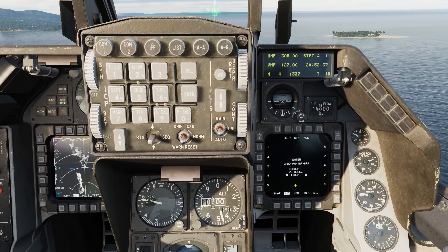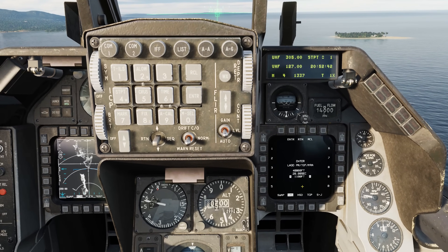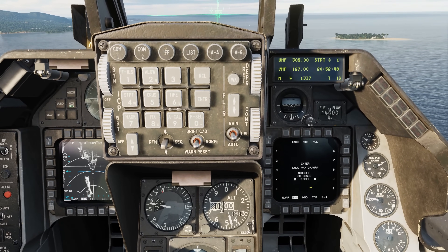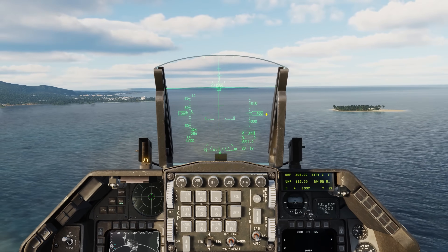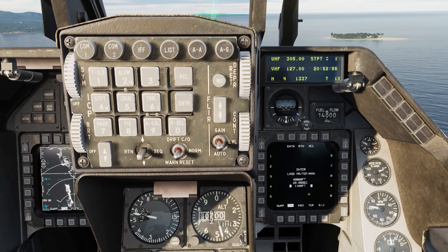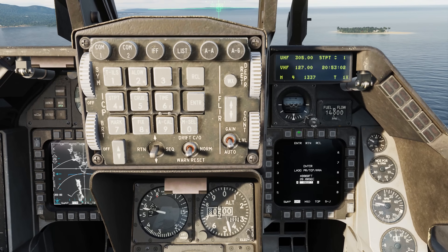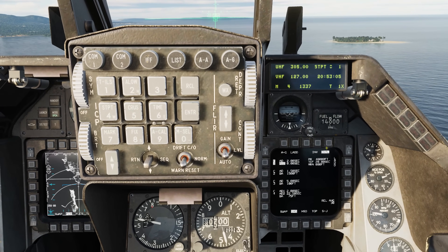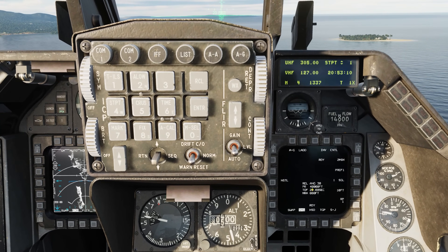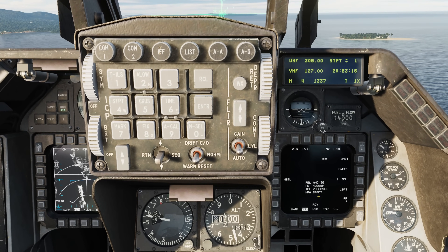Basically, you must be at the minimum release altitude within five seconds of the pull-up release cue — if you don't get there within five seconds, you won't be able to release a bomb. I'm currently at almost 500 feet and the MRA is set to 1,100 feet, which is pushing it. I want to push this down to about 800 feet just to make sure. Enter 800 and confirm. So now we have release angle 30 degrees, pull-up range 40,000 feet, time of flight 28 seconds, and minimum release altitude 800 feet.